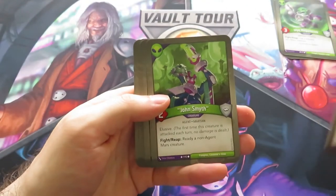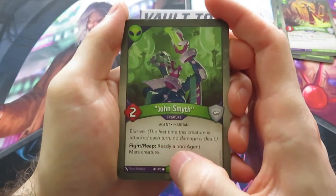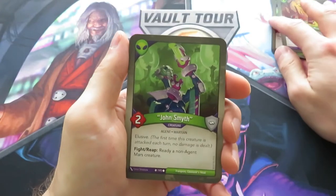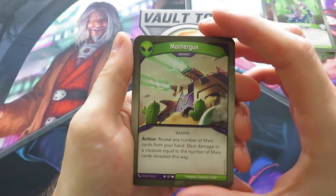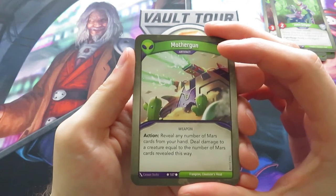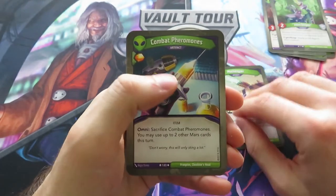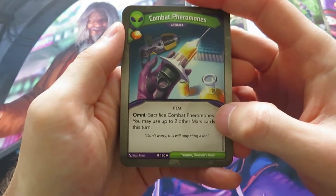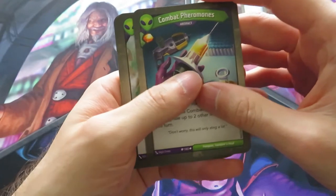The next creature is John Smith. John Smith is really nice because it's an elusive two power creature, and Fight or Reap: you can ready a non-Agent Mars creature. So that gives you one of those crazy combinations — together with Mega Mouth, you can do some crazy stuff. We also have a Mother Gun — it's an artifact and it says: reveal any number of Mars cards from your hand, deal damage to a creature equal to the number of Mars cards revealed this way. So that's a nice artifact.